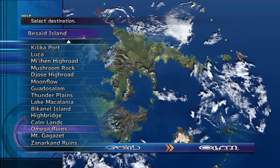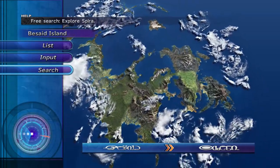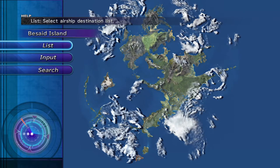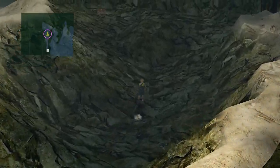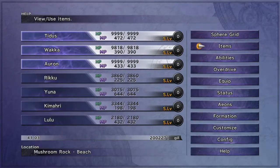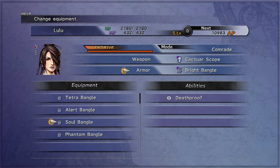Those are the two locations I've already unlocked, but there are more — definitely recommend getting all of them for completion's sake. The next one is the Battle Site at X39, Y56, around this location. Once you come up here there's a chest and you get the Phantom Bangle — that's for Lulu, and it's a pretty decent armor.